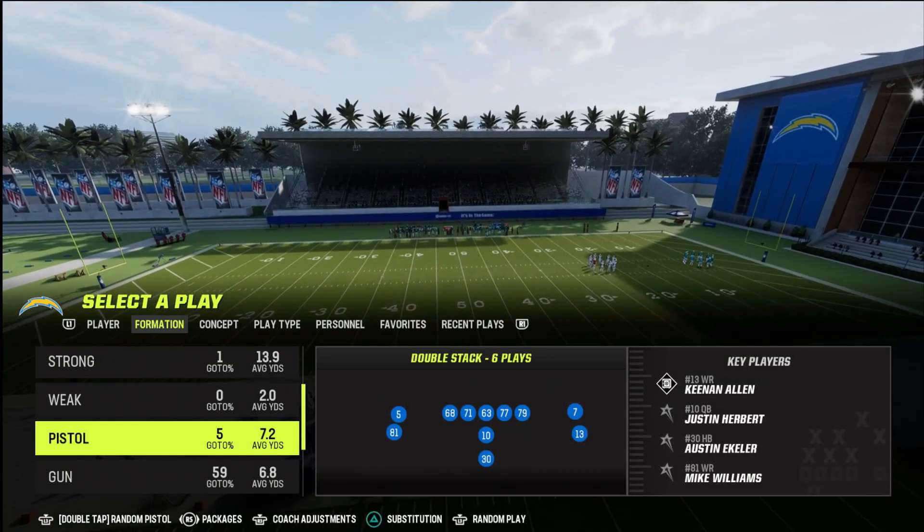We're going to break it down versus pretty much every coverage, but we'll start with just a base man defense. Versus man coverage, what you're looking for is as soon as these outside corners turn their head, we're going to immediately pass lead this to the outside shoulder. If I'm throwing it to the left side, I'm going to aim my left stick up and to the left — almost like I'm aiming it towards Mike Williams' backside left shoulder. I'm going to use the highball mechanic: that's L1 on PlayStation or LB on Xbox. I hold down L1 and pass lead to his outside shoulder as soon as I see that DB turn his head. Then all I do is aggressive catch, and I should get that rocket catch, aggressive catch animation every time.